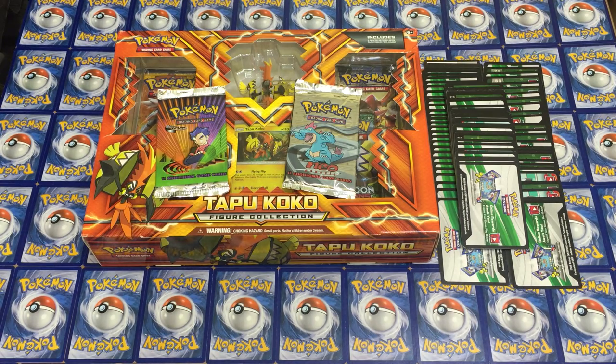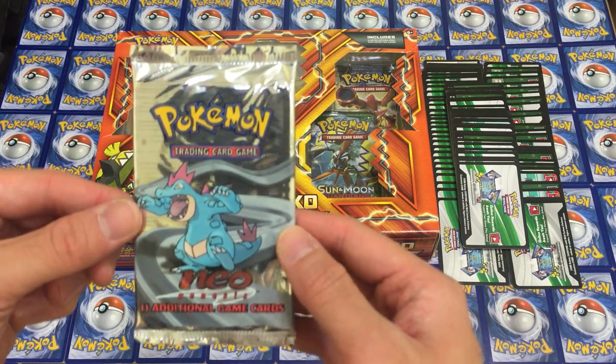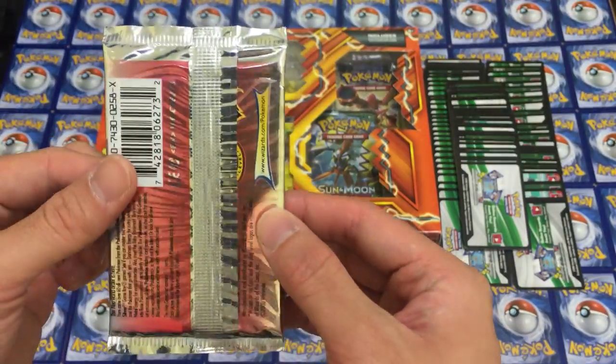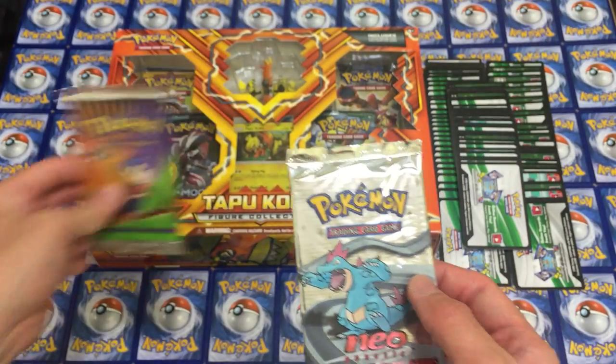And if you're not first for this video, I'm sorry, but good news. We have the new vintage pack that's going to be given away in a future video — it's a Neo Genesis Feraligatr art. So it's very exciting. A lot of people like this set. Congrats to the winner.